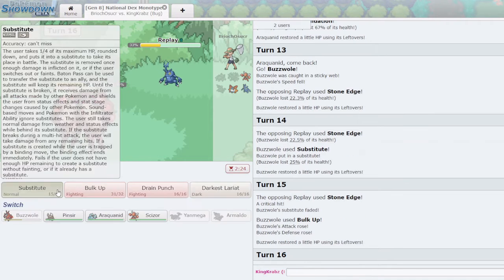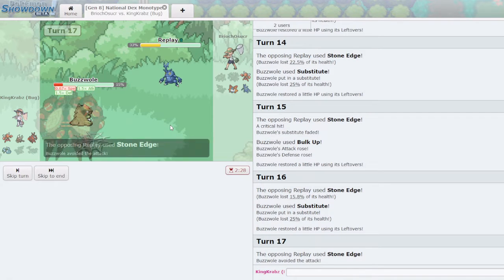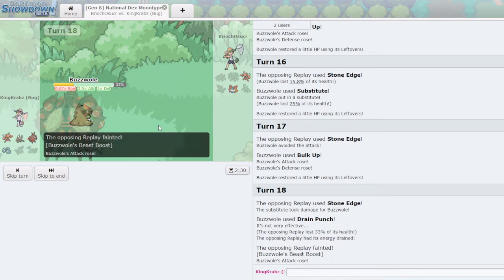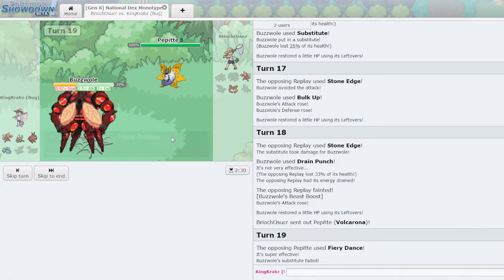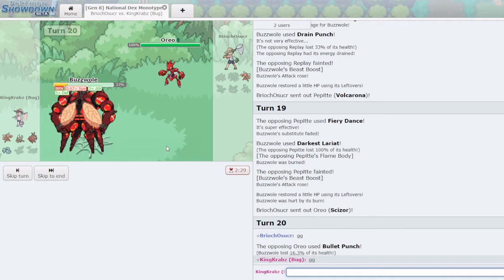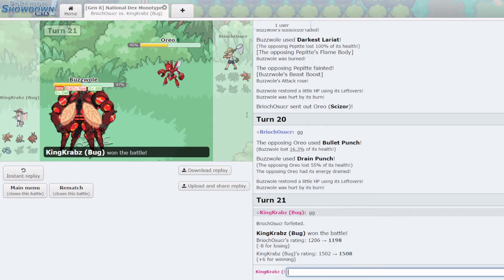They crit me with Stone Edge — very unfortunate. Hopefully no crit here though, which would mean I can't set up a Substitute again. We'll Bulk Up one more time — they miss Stone Edge, which is really really good. Unless they use Dual Wingbeat with Scizor, they're in a pretty bad position. Volcarona comes in and we click Darkest Lariat. My Substitute breaks — this should KO. We do get burnt — not the worst, but a +3 Buzzwole is still quite good. They have to be using Dual Wingbeat, and all I need is to chip Scizor into range of Pinsir's Quick Attack. A pretty tough game, but we played it relatively well.